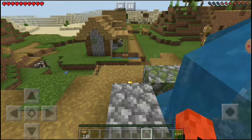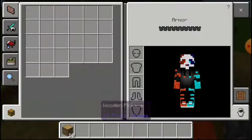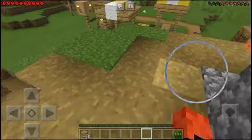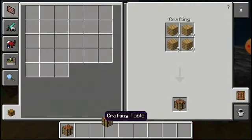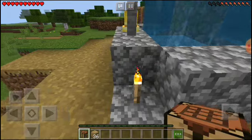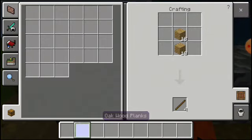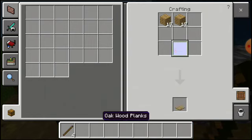So what I want to do right now is get some wood. Let's get this wood right here. Okay, I have enough wood to get a crafting table. Now what I'm going to do is create a stake and then create a pickaxe.